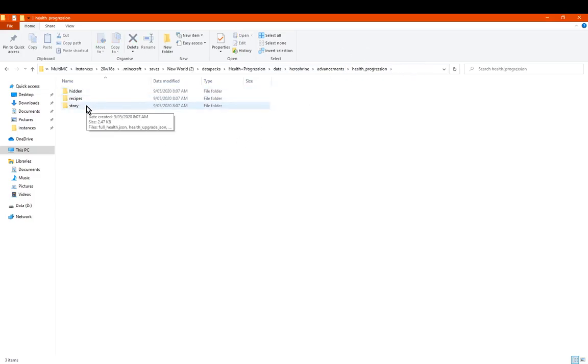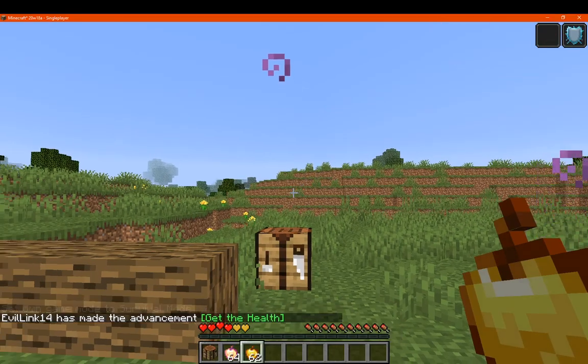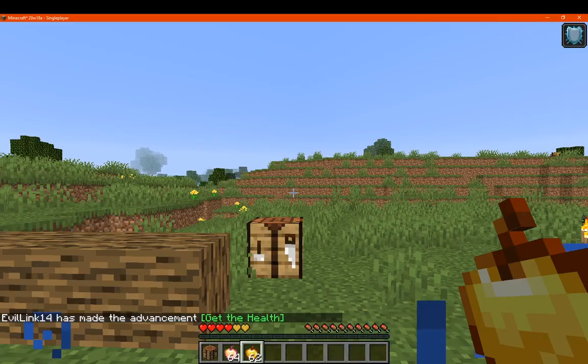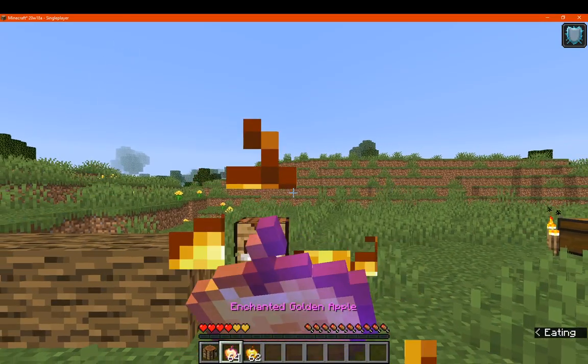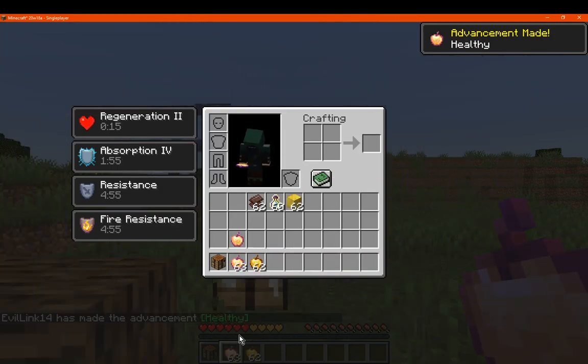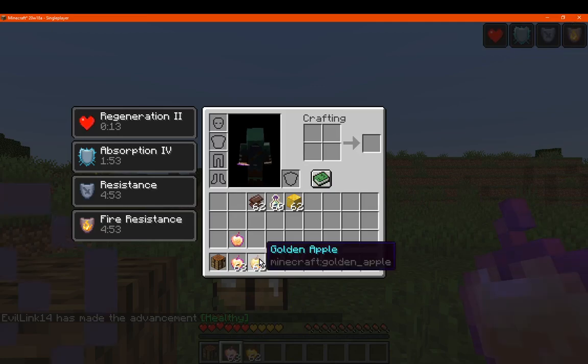There's a hidden one — a damage check one. Actually, that might just be other parts of the datapack. So we've now increased to four hearts and we've got absorption of course. If we eat an enchanted golden apple, it's going to increase by a bit more than the other — two hearts instead of one, it seems.